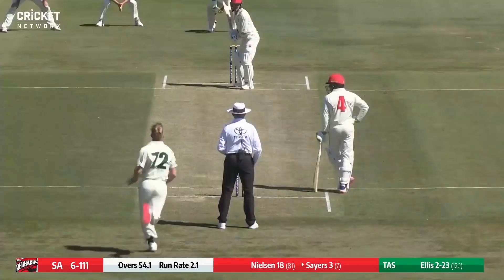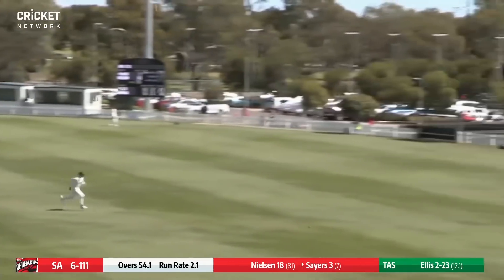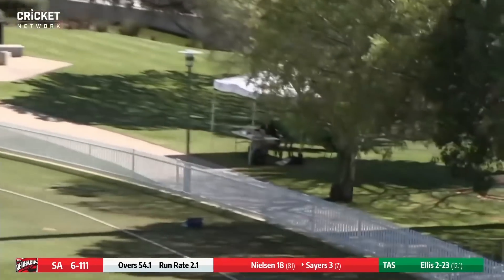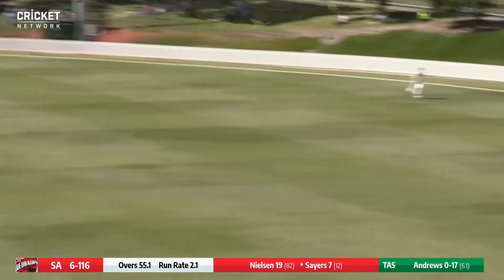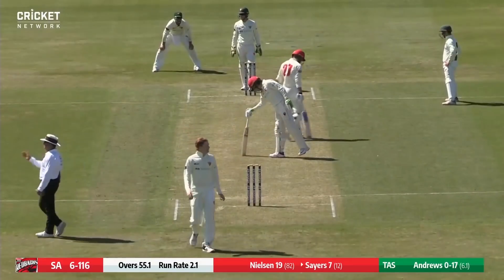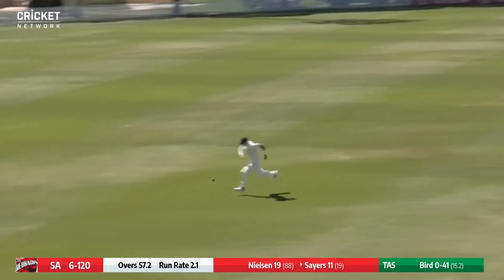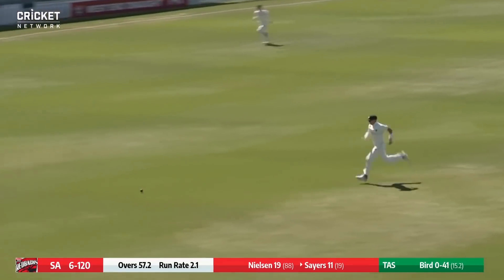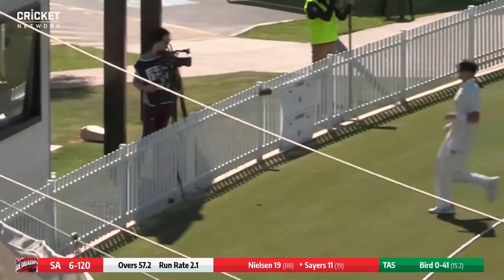Well, good innings for them. That's hit well by Sayers — out through mid-wicket and that will run down the hill to the boundary for four. He's got that one away out through forward square leg and that'll run away to the boundary for four. So Chad Sayers — he drives that one, that's a good shot out wide of mid off. Chase for Peter Siddle but he won't get it, and that's four runs to Chad Sayers.